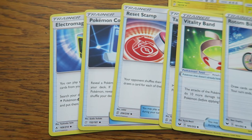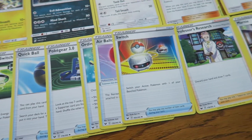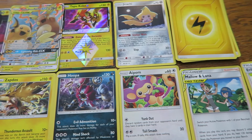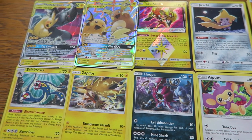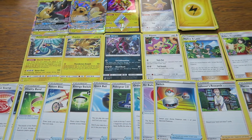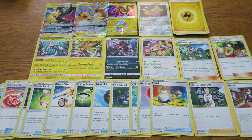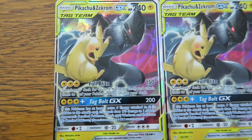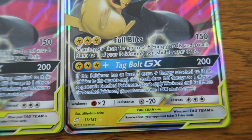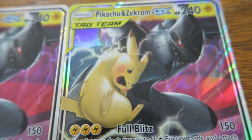Now that I have everything opened up, I'll read over how this deck works using the cheat sheet. Welcome to the League Battle Decks. These decks feature great combos and strategic options, giving you important choices in every game that can turn the match one way or another. Pikachu and Zekrom GX has made its mark on tournament play ever since it was released, and this deck lets you take advantage of powerful attacks and synergistic abilities to shock and awe your opponent. Make sure you use Quick Ball, Electromagnetic Radar, and Pokemon Communication to get your team set up and ready to go.